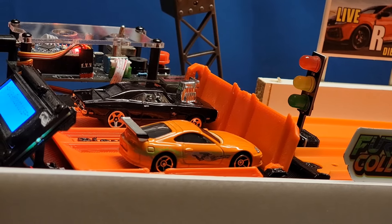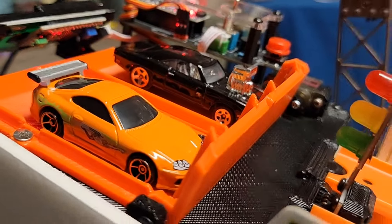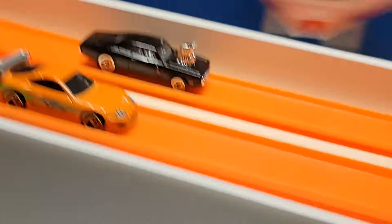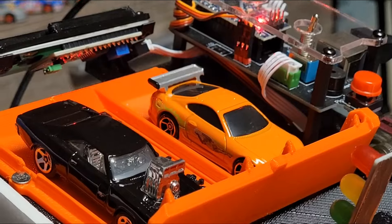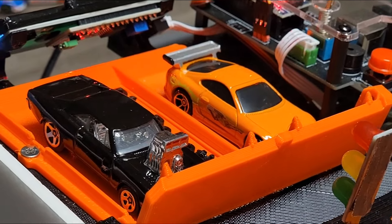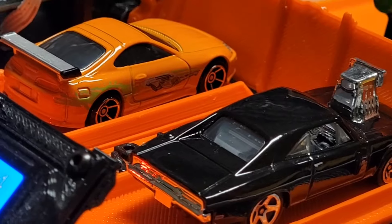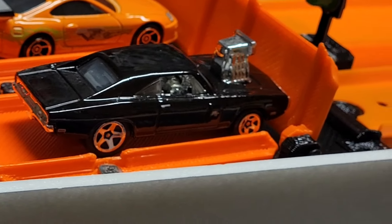Here we go guys, 2 of the most iconic cars hand built by Furiously Collecting. We got Brian in the Supra, Dominic in the Charger. Let's get race number 1 going and look at that — pull on the Supra, 299 to a 359. I don't even know if Dominic was awake on that one, that was ridiculously embarrassing for that Charger. That Supra was gone.